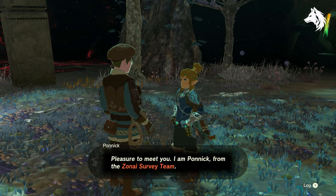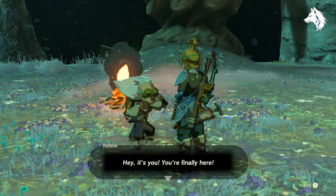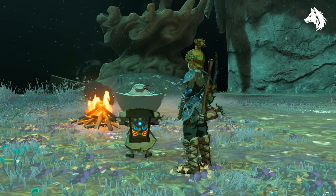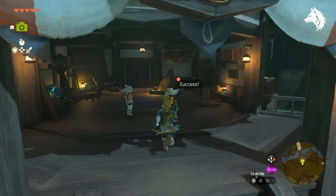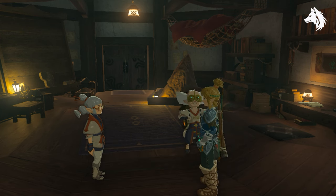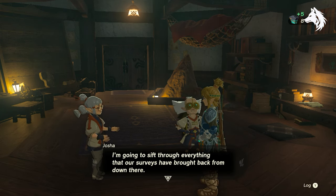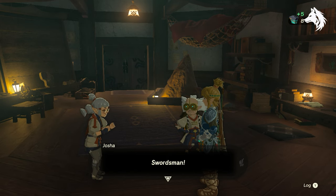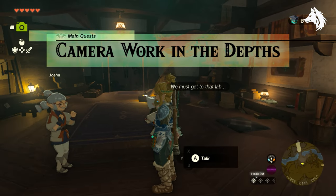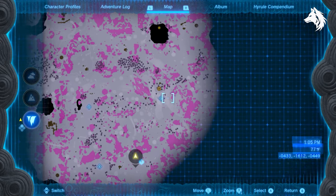As part of the mission you will take a photo of a statue, and once you've finished the Robby mission a second mission will begin called 'Mystery of the Depths', where you must follow the statues underground to find a treasure.